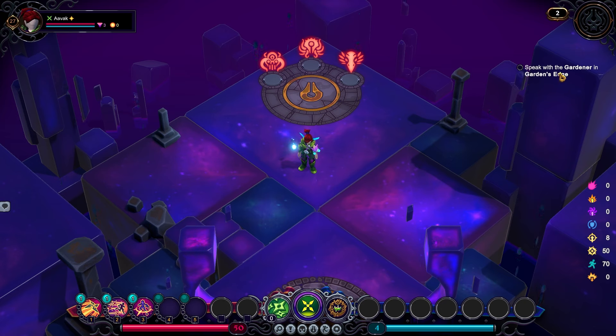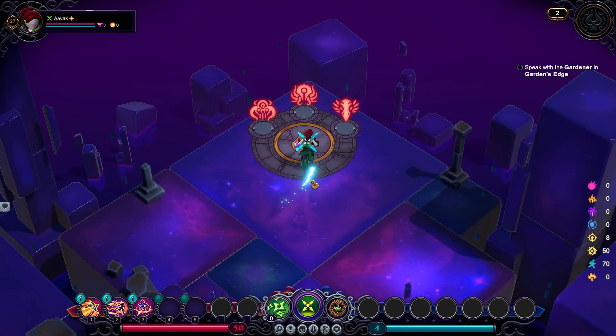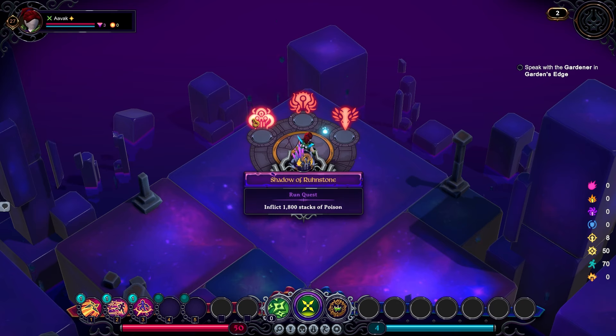For the sake of this, I've also just activated a single quest — one of the class quests. I've got to speak with the gardener at Garden's Edge, so that'll give me a little bit of guidance on some of the choices I might make. But there are a massive list of quests; I'm just keeping the UI a little bit cleaner for the sake of this video. The first thing you have to decide is what kind of boss you're going to fight, which will also often dictate what quest you're going to run through this dive.